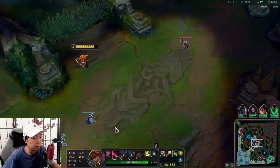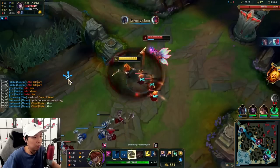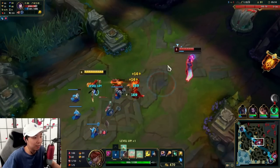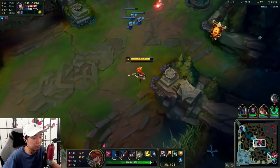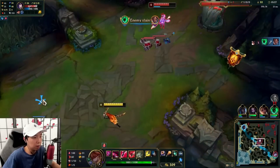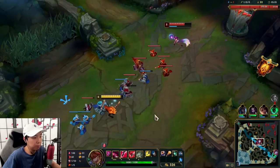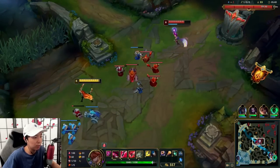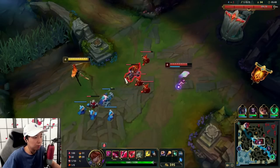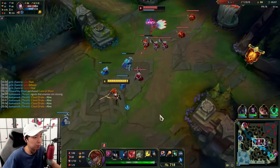Let's try it again once we get our Q and E back up. She's walking up for CS — Q — we don't have Electrocute up but we have it now. We're not going to jump on that because we want to set up our Q again. Another good thing: you don't even have to set up passives. You can just Q-E-auto and walk away — that also procs Electrocute.